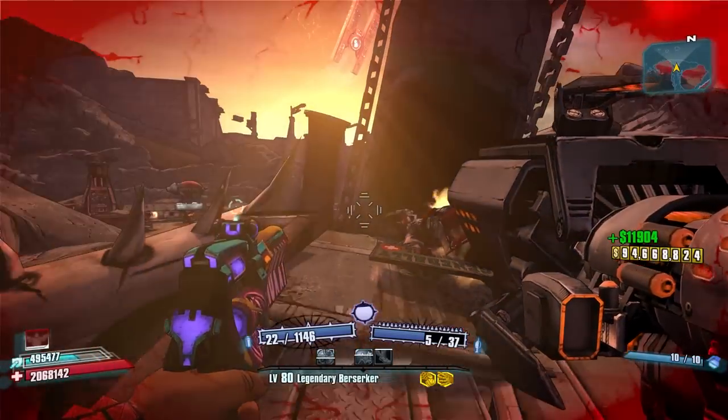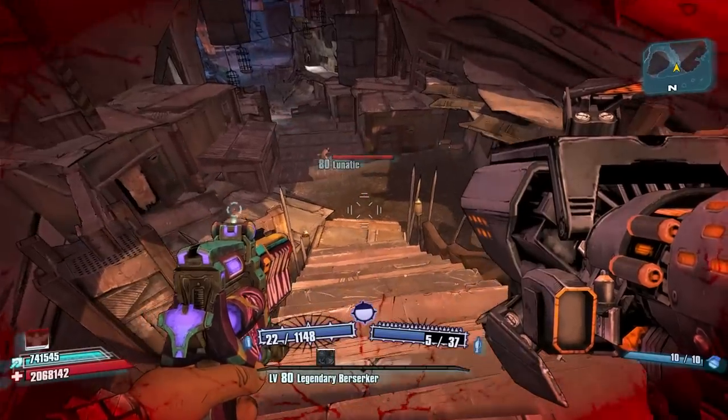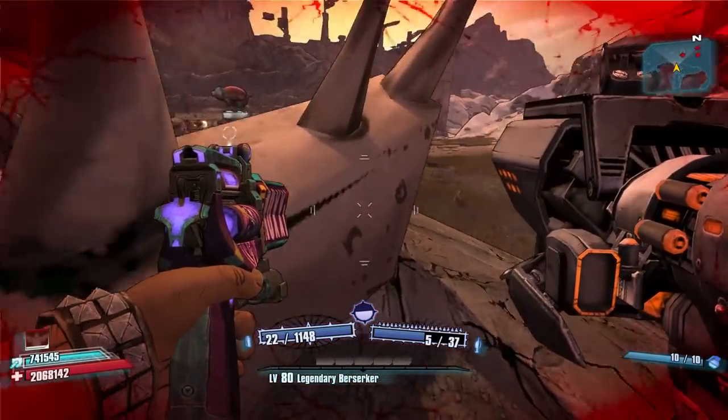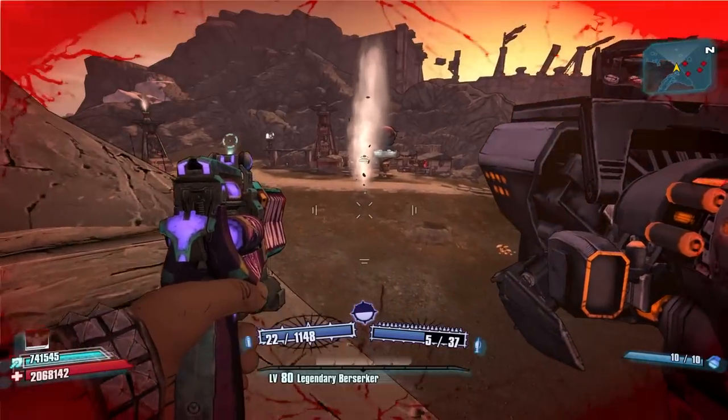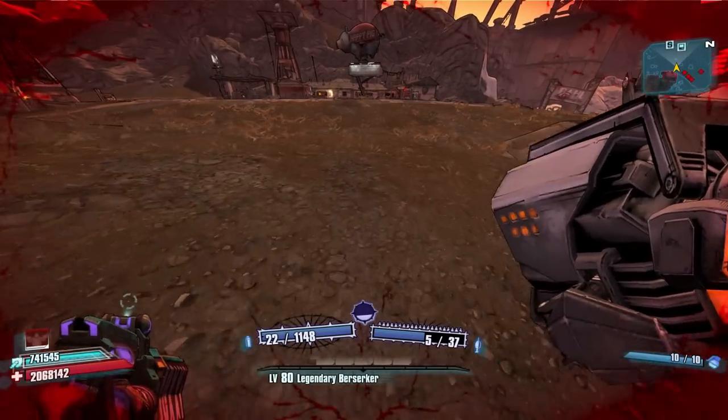What you want to do is come to the edge of this geyser — it launches you straight up there and then Doc Mercy will spawn right here. No drop on run number one. There's a door all the way back at the other area where you'd have to run past a bunch of lunatics to get to him, so definitely the geyser is a much better farm route. It's right beside the road.